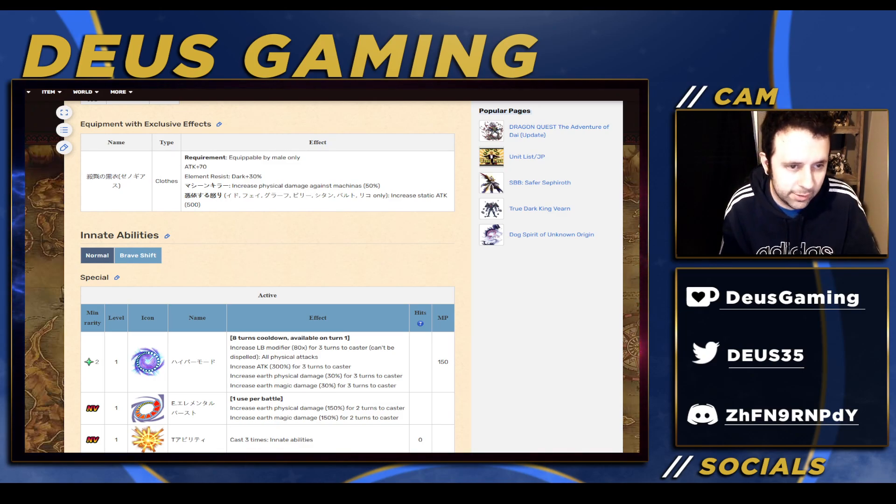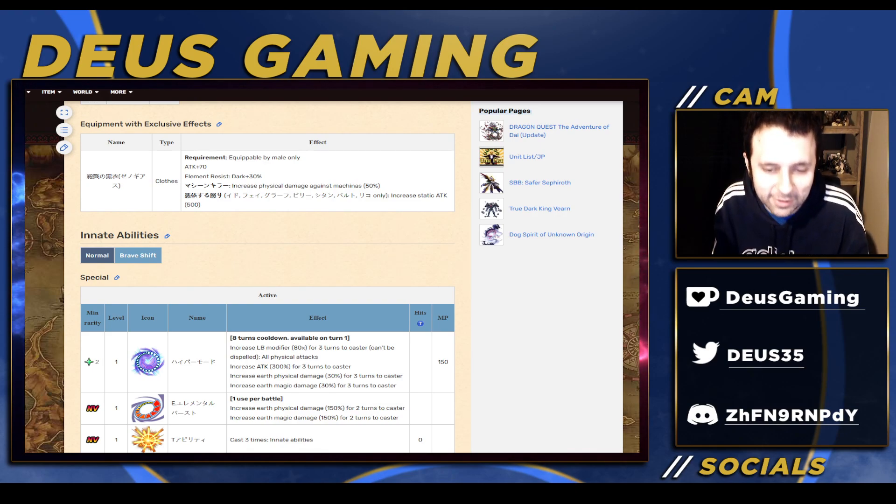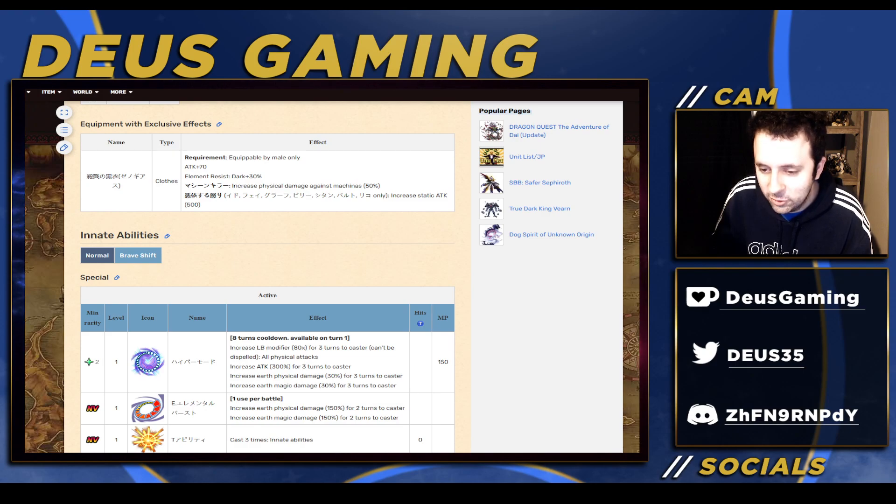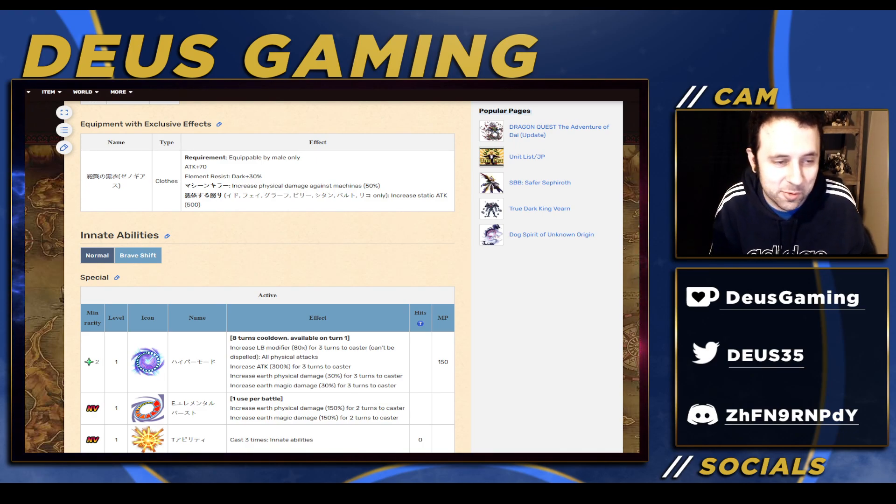Alright, so the links will be down below if you want to support the Xenogears pull fund. If you want to help support the channel and make the pulls video even better, go ahead and look at the links in the pinned comment. I only care about this banner and if there's a part two I'm really screwed — I would be using all my lapis on two banners already and a part two would really hurt. Alright guys, love ya. Peace.